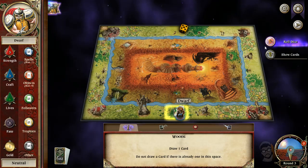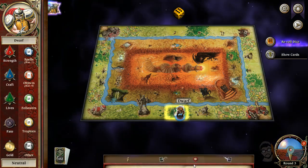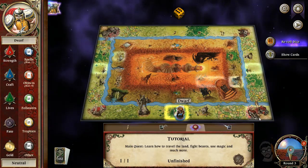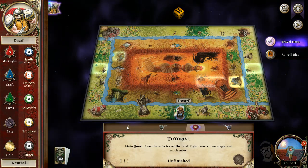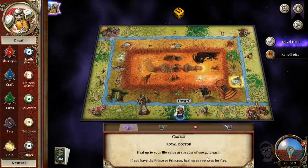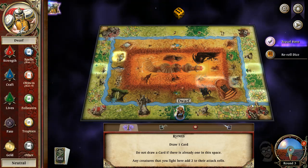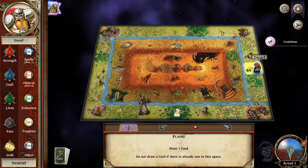Keep rolling. What's the overall goal here? The tutorial says learn how to travel the land, fight beasts and use magic and much more. I guess we just play the game until we finish everything. Let's go to the castle — royal doctor, heal your value up to one gold each. If you have the prince or princess, heals two. Luckily, we're not in any rush because there's no other characters. Let's head over to basic planes.